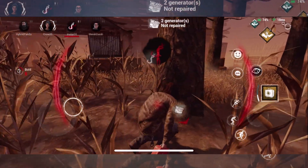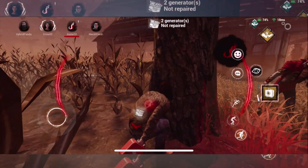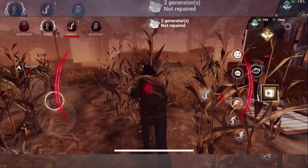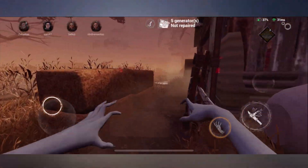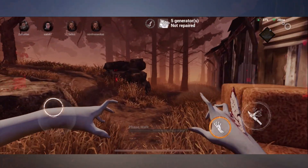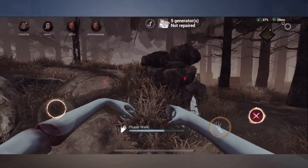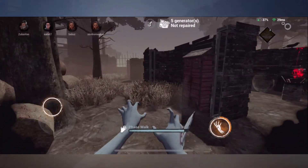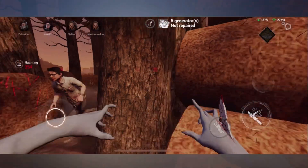Killer and Survivor — I'm going to be completely honest here. Survivor is a much more relaxed play style, as the Killer is only in one place on the map at a time. However, Killer is a much more intense and hands-on experience. It's a battle against time to stop the Survivors before they repair the generators, and you need to keep your eyes open at all times and be aware of what's happening around you.